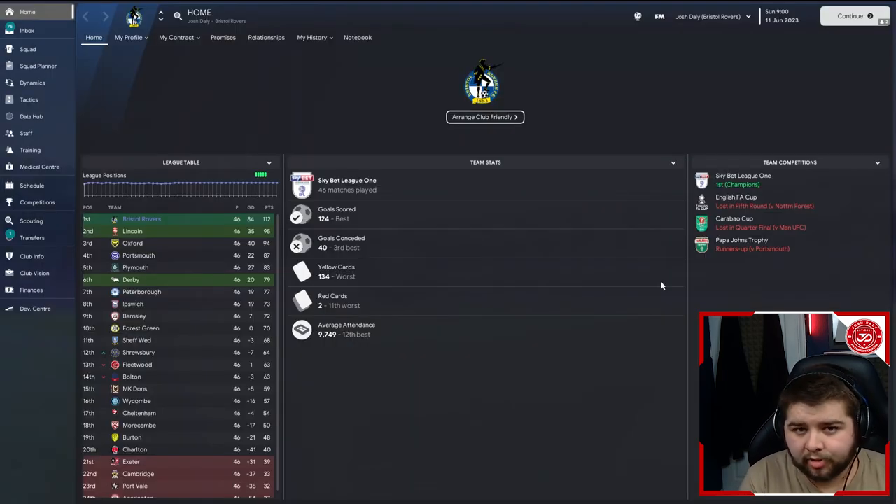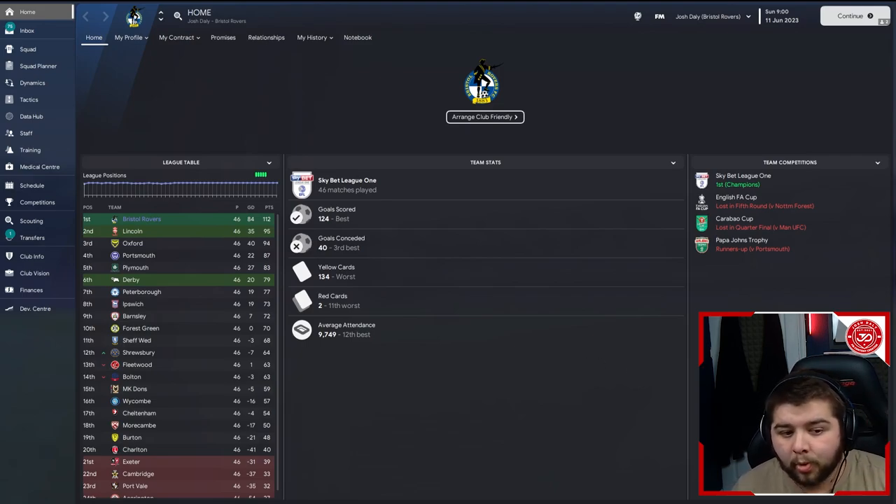We then go over to another viewer's suggestion — Bristol Rovers, obviously in Sky Bet League One in the English football division. This went really well because we managed to win it, and we're not predicted to by any means. We won it very comfortably. We also made it all the way to the final of the Papa John's Trophy, where unfortunately Portsmouth were a little bit too strong for us. Still a very impressive season — 124 goals scored and 40 conceded. Could be a little bit better defensively, but considering we're nowhere near the favourites to win it by that many points, it's a massive success.